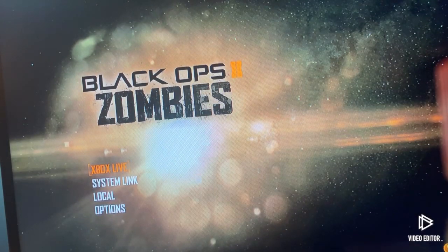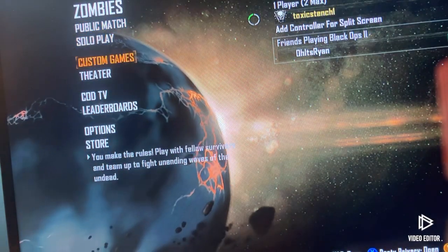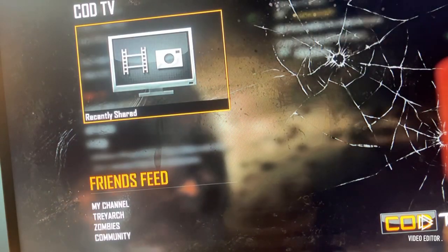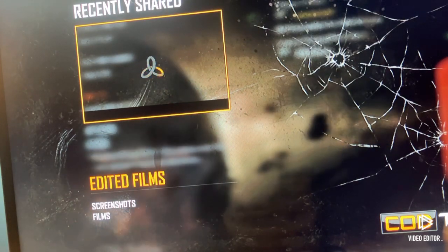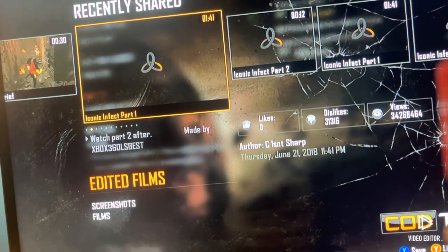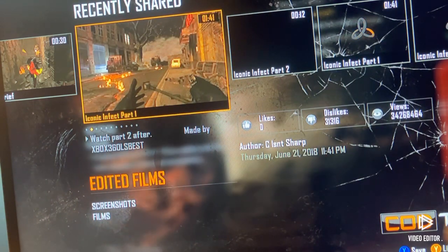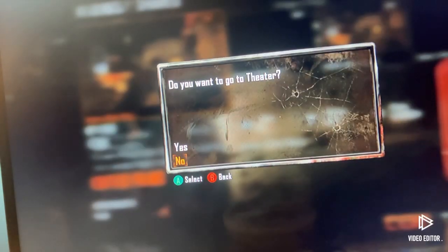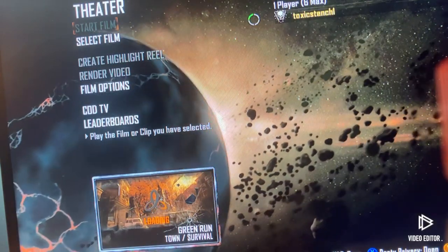Okay guys, we're on the Zombies, still on Xbox One as you guys can see. Go ahead and click Xbox Live once again, go into Xbox Live, go down to COD TV, go down to Friends Feed, click Edited Films. Go ahead and click Iconic and Fact Part 1 — this is 1 minute and 41 seconds so just bear with me. Click A, press yes to go into theater, and go ahead and start the film.